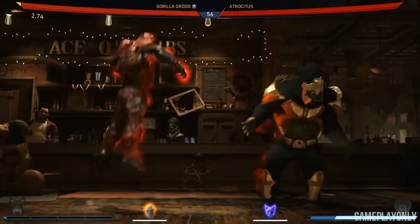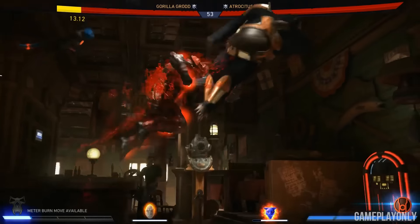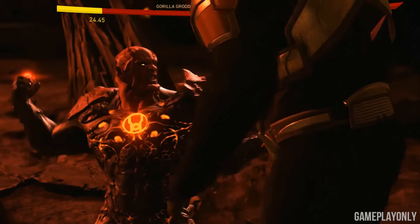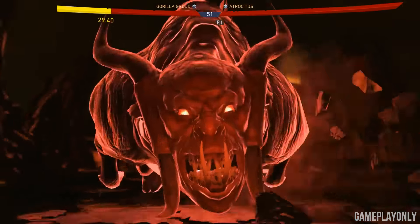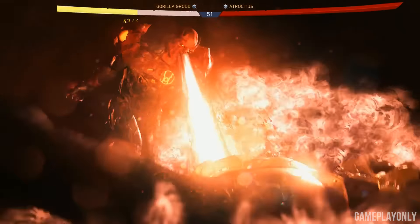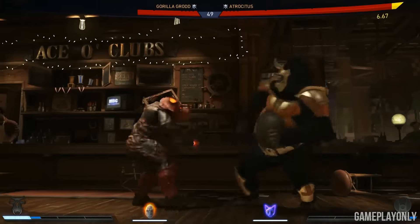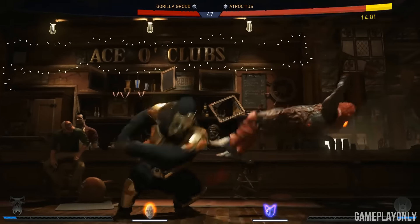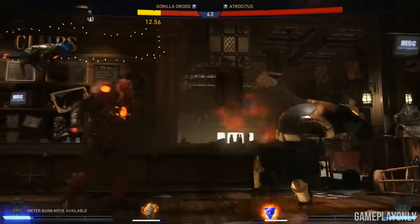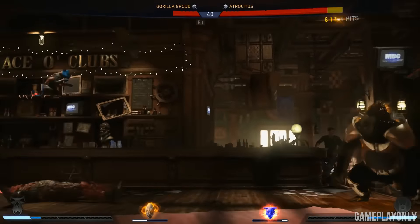These are two of the new characters. Atrocitus is basically like Green Lantern, except he's a big monster, he has hate, and he has a lot of blood. He's kind of an anti-hero version of Green Lantern, but a lot meaner. And he's with Gorilla Grodd, one of Flash's villains. Gorilla Grodd is a gorilla with crazy animal-like attacks, but he also has a high intellect. He has telekinetic abilities — he can make you beat yourself up, he can levitate in the air. They're two great additions to the roster.